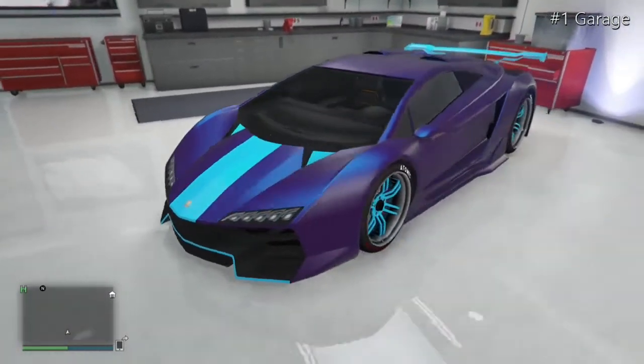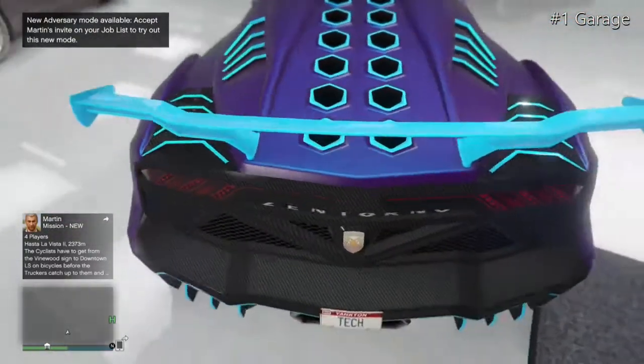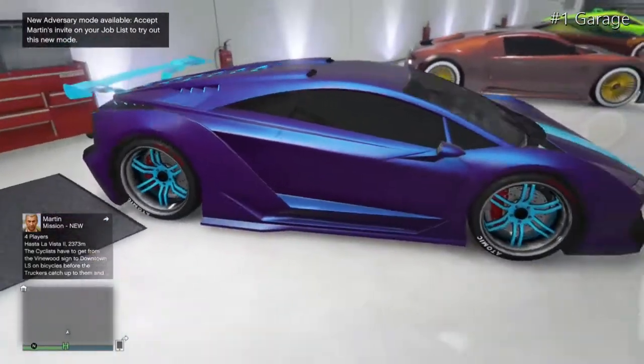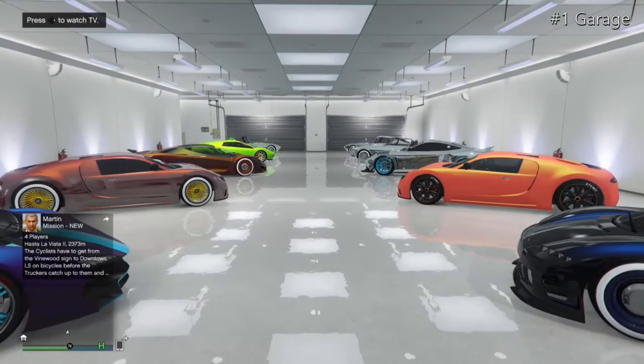Moving on to my favourite car of all — my Zentorno — with a purple oil primary colour and an ultra blue secondary colour, a North Yankton plate, and some beautiful rims. You can't beat this car; it's just my best car ever.